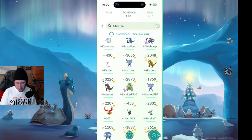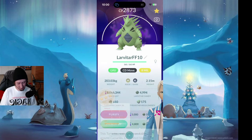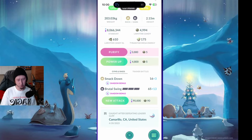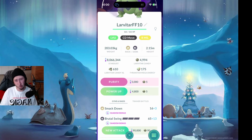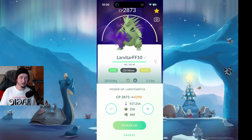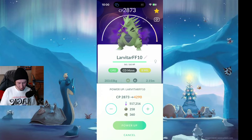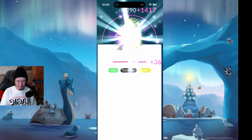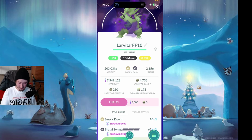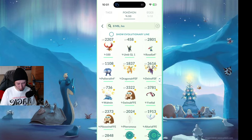We've got Dragon Breath, and again we have Frustration. We're down to 8 million Dust, and we're going to move on to the next one. I think for the next one we want to go with this Larvitar that I evolved during the Community Day. It's a 15-15-10. Shadow Tyranitar is the best Dark type attacker in the game. You can see we have Smackdown and Brutal Swing. Let's power up — 517,000 Dust, 258 candy, and 360 XLs. That's what you got to pay to take a Shadow from 40 to 50. That feels real good. We're down to 7.5 million.